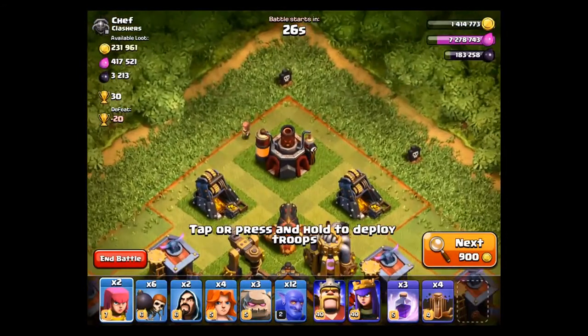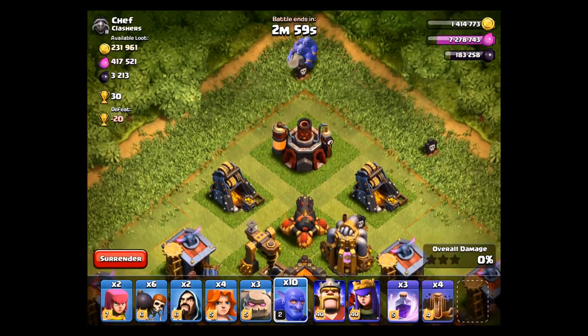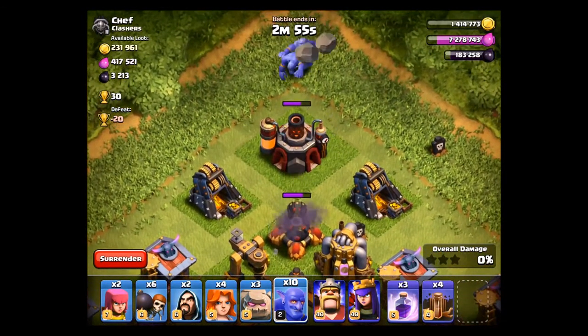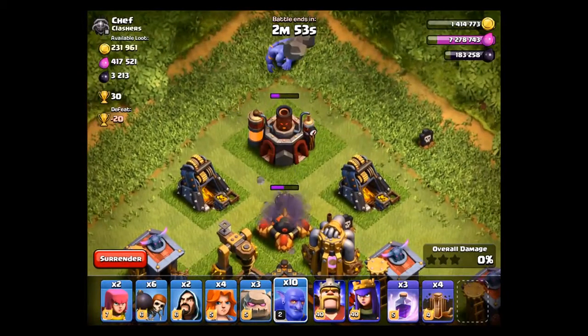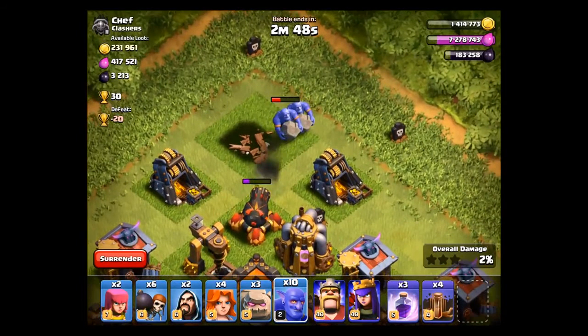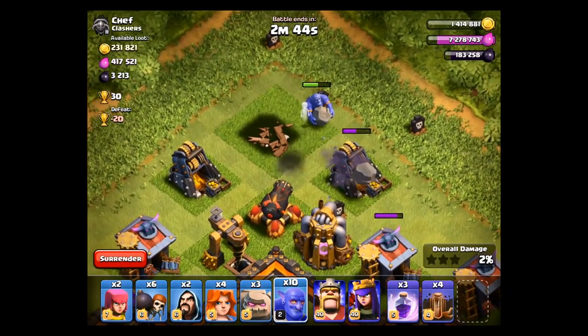Now take another look at the use of those Bowlers at the top of the village. You can drop them at the very top and they will be able to take out that cannon, out of range of anything. But here is the problem — when the lab goes down, the cannon is still up and the Bowler moves towards his next closest building.